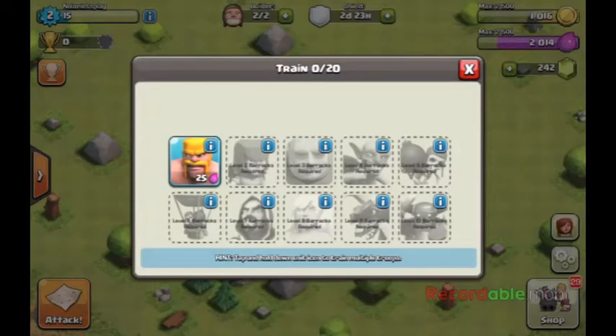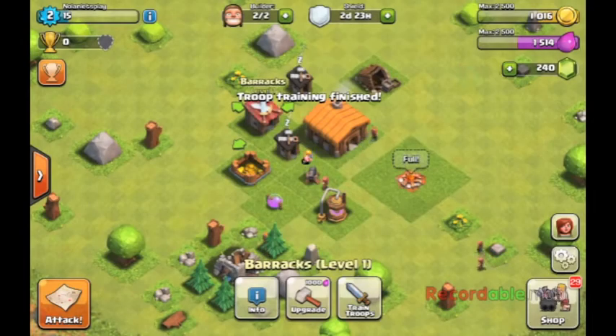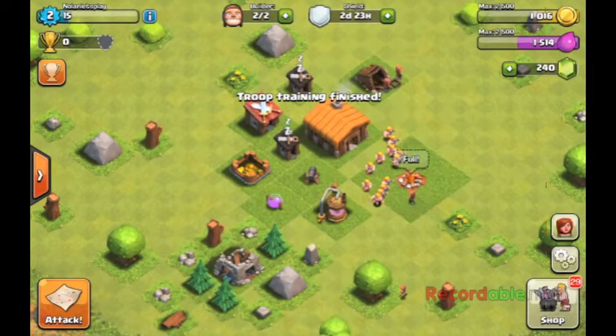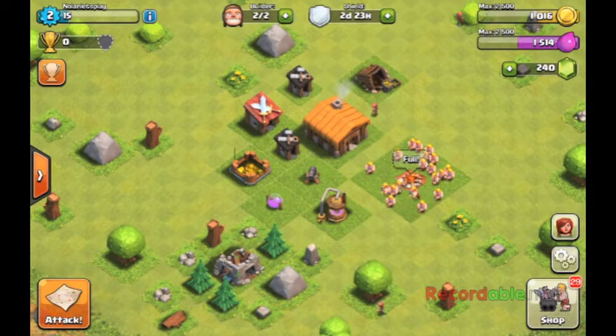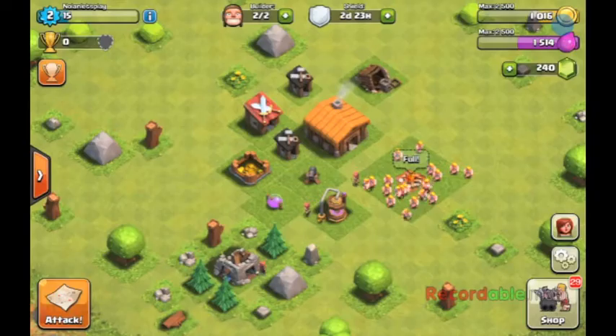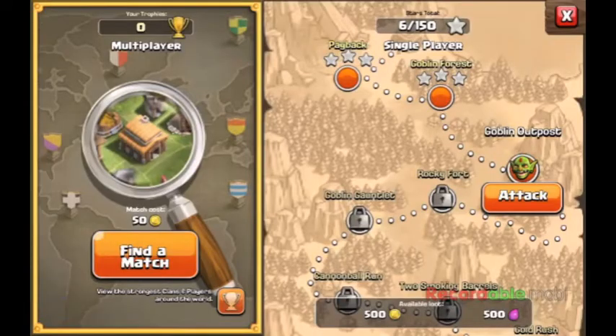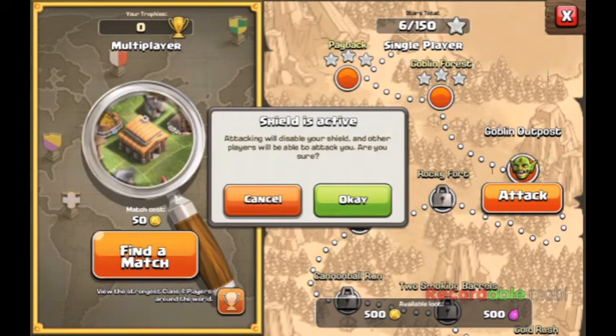I'm going to start by training my troops — the Barbarians — and I'm going to finish the training. Now that we have some troops, I'm going to explain a shield. A shield basically protects you from people attacking you. To the left it says Multiplayer Battles, Find a Match — you can search players to attack. But when you have a shield up, they can't attack you. Unfortunately, when you attack somebody, that ruins your shield. At the beginning, you can get an automatic 3-day shield. As you can see, the shield is active.